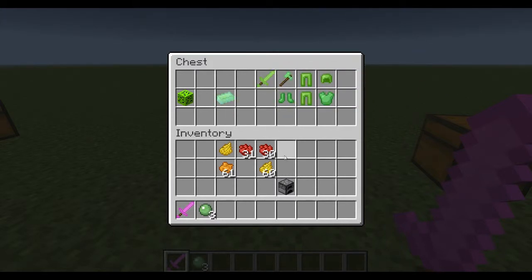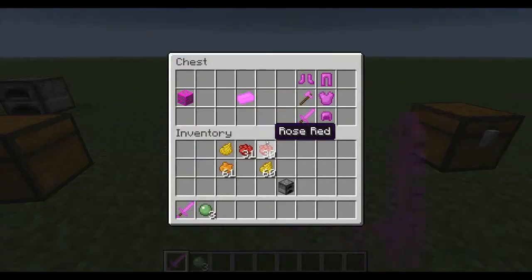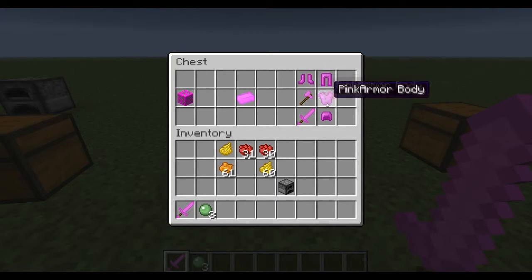There is a bug with the green ore where, once you smelt it, the ingot is called the pink ruby ingot. The recipes for the armors and weapons are still the same — you just replace it with the green or the pink ingot.